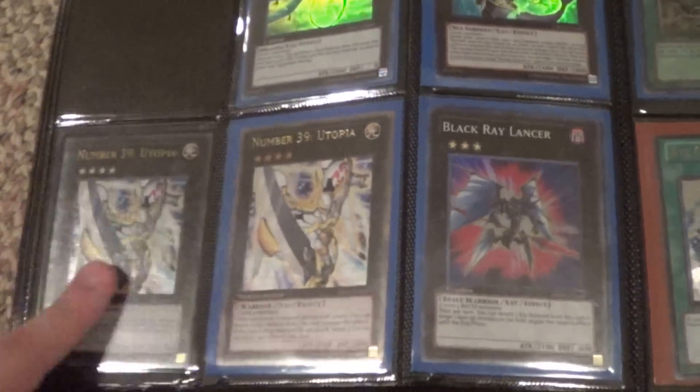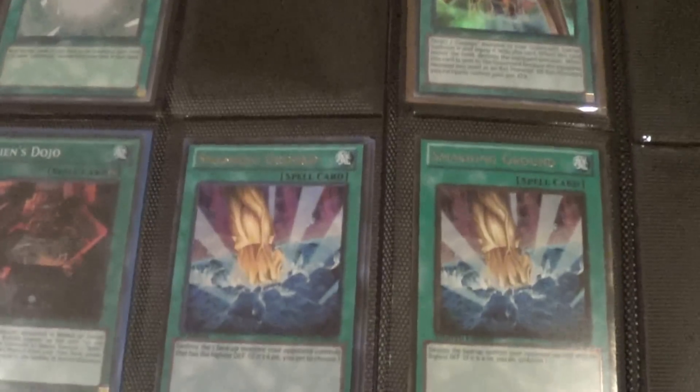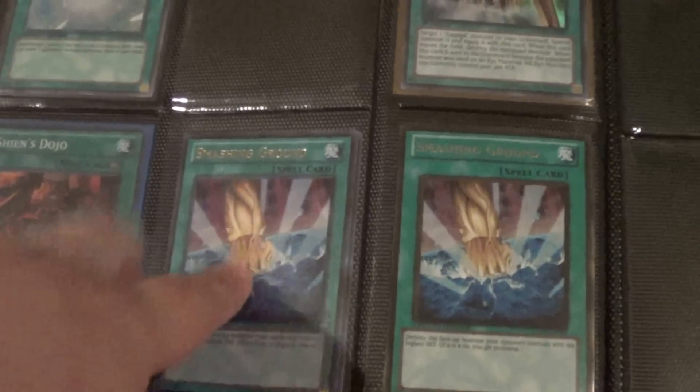I have like three of these and two of these, they're gold and ultra. I have two ultras and two golds of the Smashing Ground, the Gate — I have two of these, they're commons.